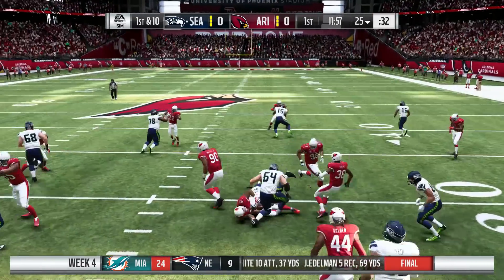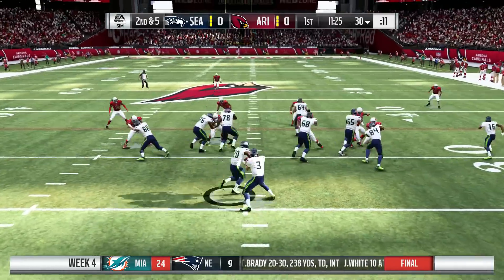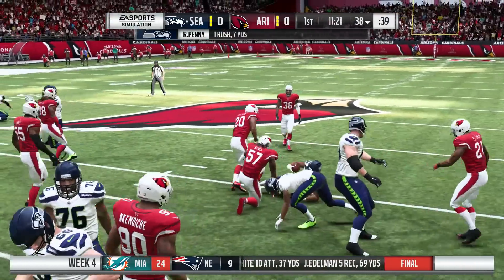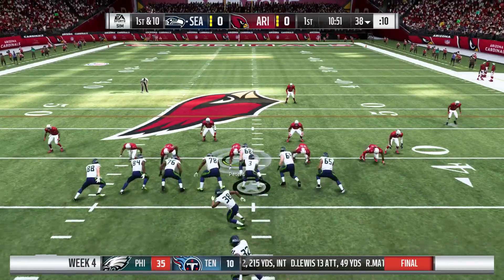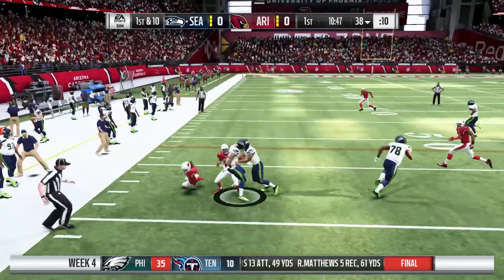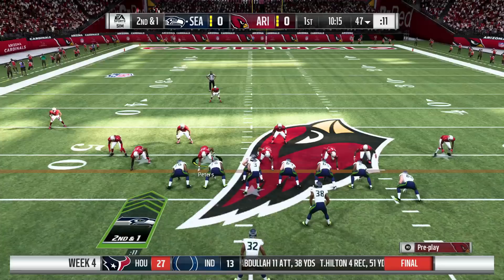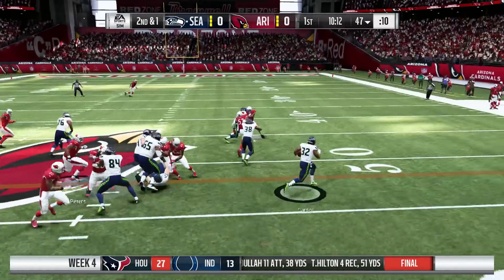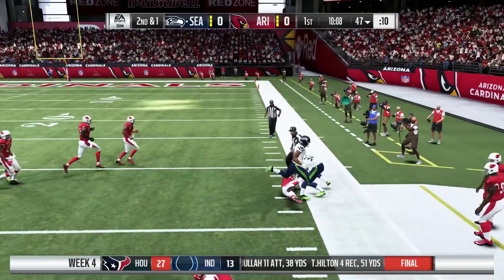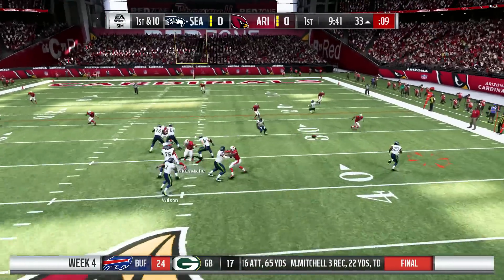Seattle gives the ball to Davis right up the gut, but the stingy Arizona Cardinals defense stops him after a gain of about 5. On 2nd and 5, they give it to Rashad Penny and he picks up a first down. Toss play to Carson — he gets a nice spin move upfield, finally brought down at the 47. On 2nd and 1, Carson crosses midfield with a vicious stiff arm, picking up another nice gain. 2 carries, 29 yards so far.